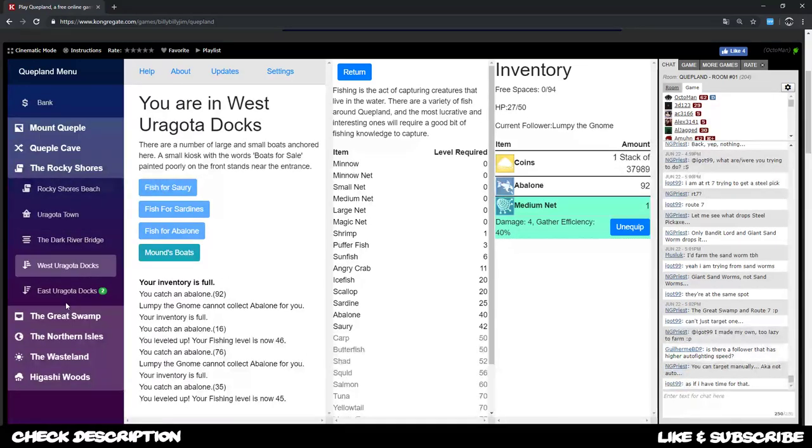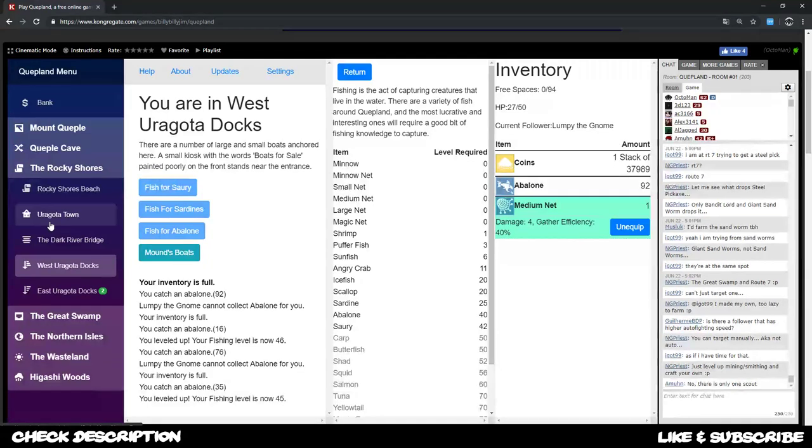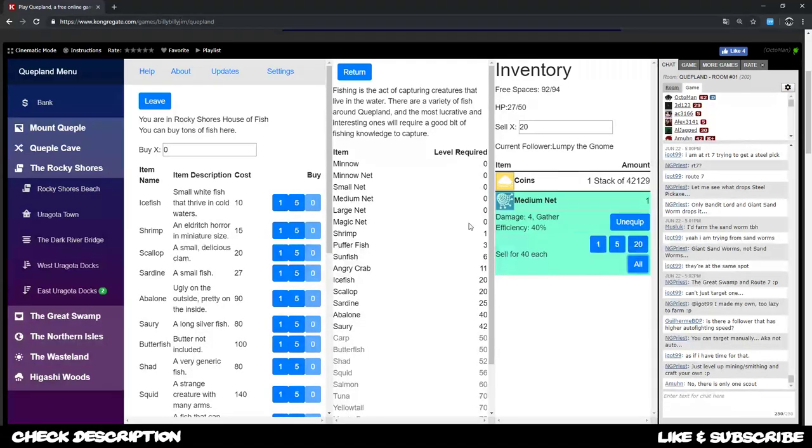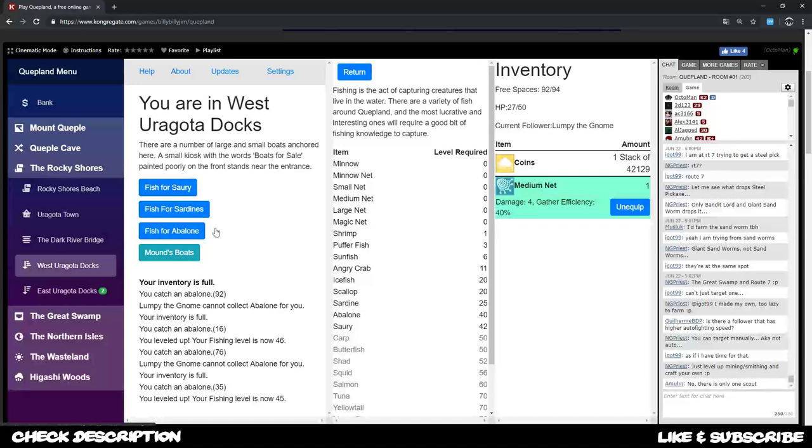There are two or three spots where you can kill copper - I think copper is three points in the game. Fishman, manfish, and copper spot are only at two positions in the game I believe. I sell my abalone over here - reaching 42,000 already in gold, which is absolutely nice.